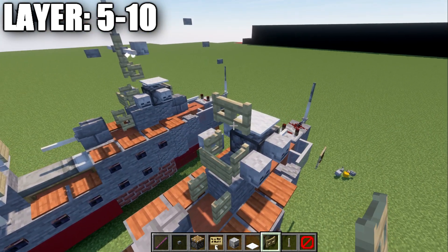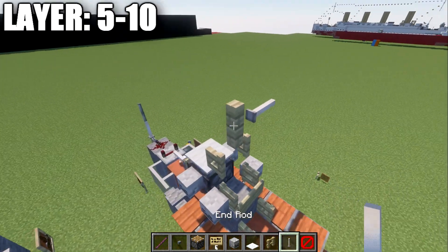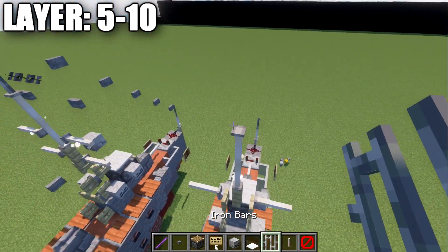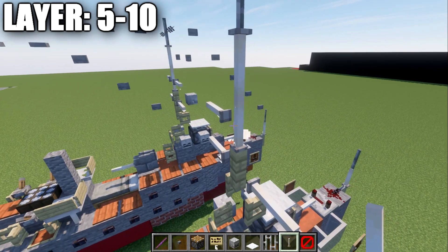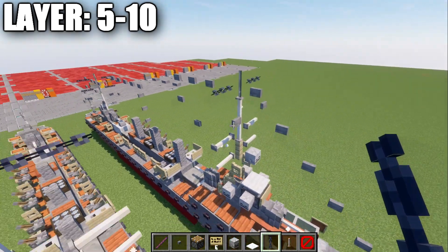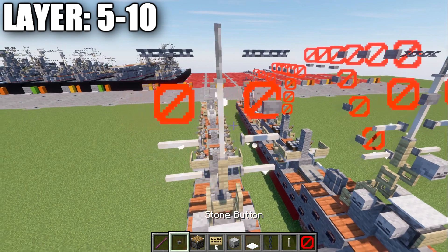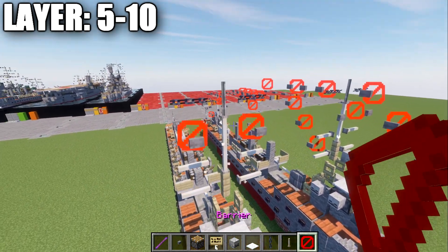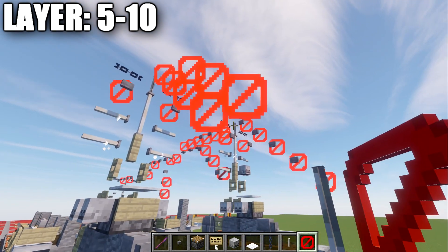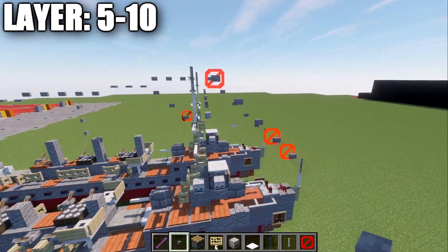Place an additional birchwood fence gate opened toward the front of the ship. Place a birchwood fence post on top of it with an end rod to both sides. Go up from the fence post with two end rods, then on the very top place an iron bar. Place an end rod coming off both sides of the first end rod, and a chain coming off both sides of the iron bar. Place barrier blocks between the chains and end rods, and stone buttons on those barrier blocks facing forward. Place a barrier block coming off the iron bar, dropping down at an angle like a staircase, and place stone buttons on the right side of those barrier blocks.